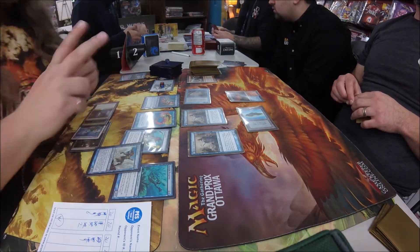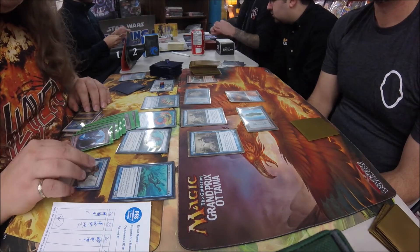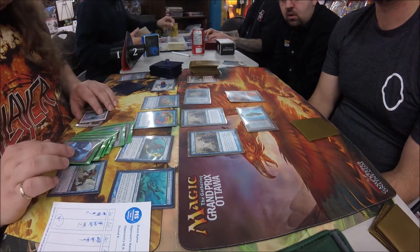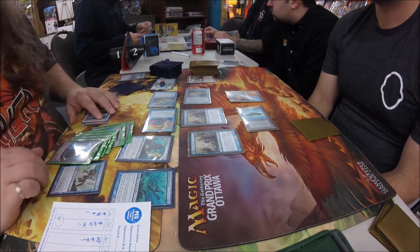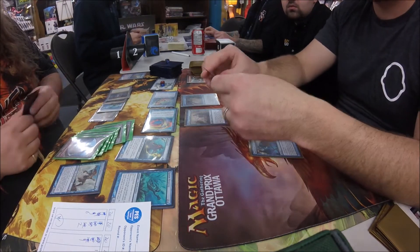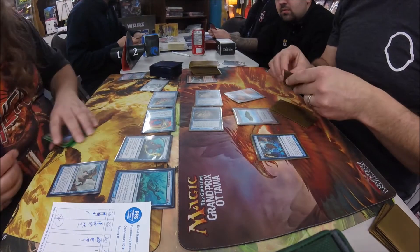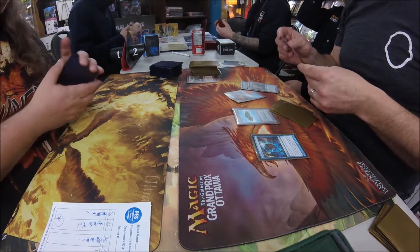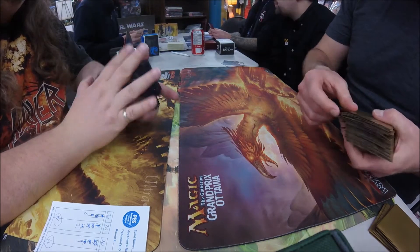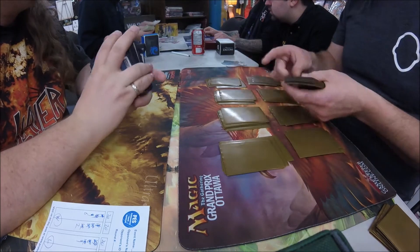What's his devotion? Six. Six Merfolk — six Elementals. Jammin' time. Thanks to Merrow Reejerey, all Merfolk get — Lord of Atlantis gives all Merfolk Islandwalk. And thanks to Mr. Lewis having an island in play, I think that was the game. That was revealing Spell Snare and flipping all the Delvers — dealing nine? We're going to game three.